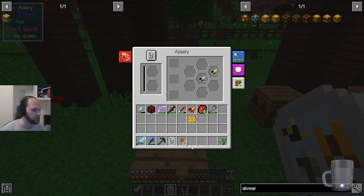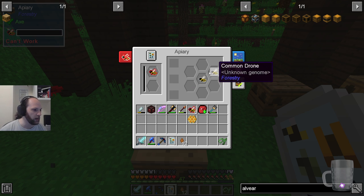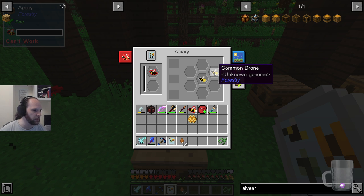Standard breeding is the old fashioned way of doing it. My bee is still in here — get out. I'm going to put this bee in here. So what you do is you take this — I've got a meadows and a meadows.